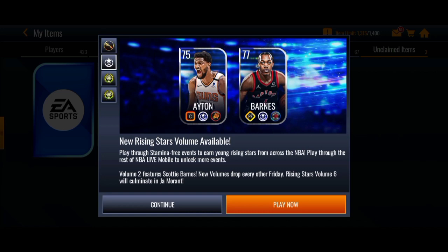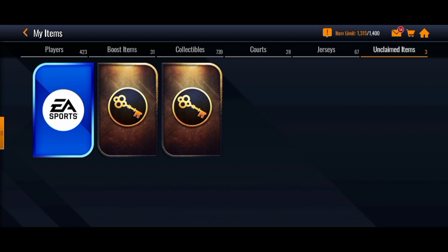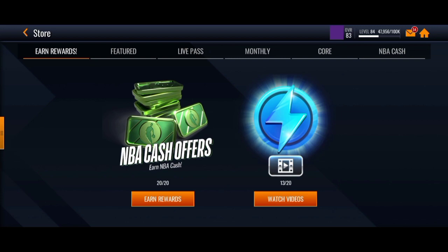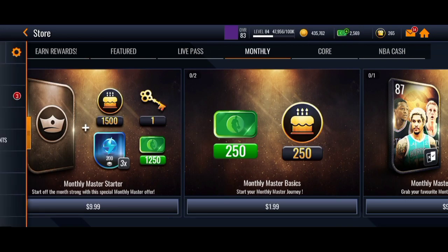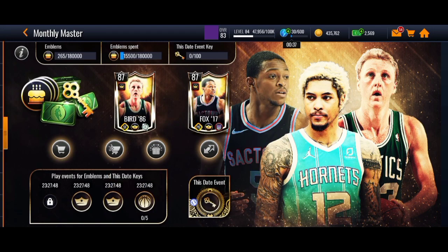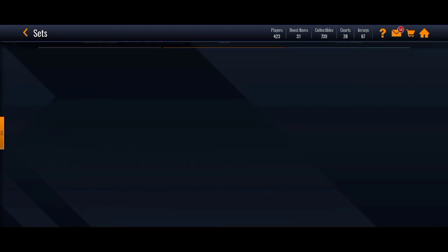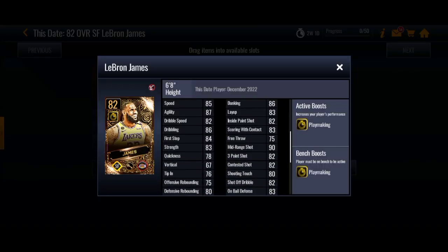We still have not gotten any new promo yet, but hopefully we do end up getting this soon. On the bench, we got two packs from those key tokens on the store. If you go over to the Money Master tab on the store, you do get a free key token to play on the events of the Money Master campaign, and you get a chance at pulling one of the masters. We need 50 of these elite tokens to get the 82 LeBron out of the sets, so this is definitely going to be a hard card to get, but yeah, this card is fire.